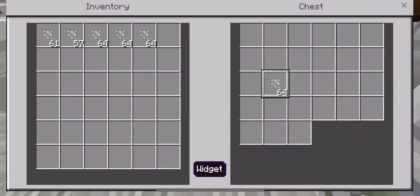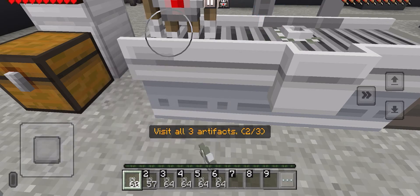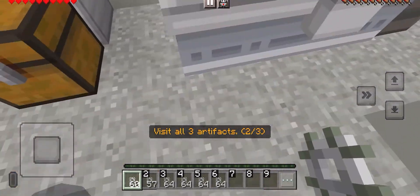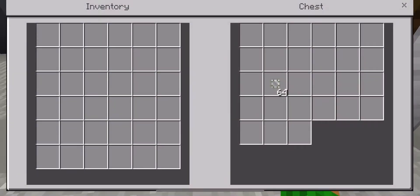I'll just collect a lot of these — I don't know why, but I want them. Hurry up! I want more of them. Wait, we can open them! Oh, this is an extra inventory. Let's just place them inside. Now let's collect some more to keep in my inventory.